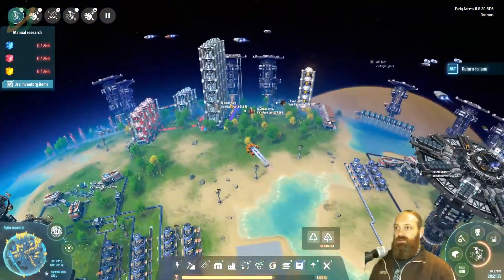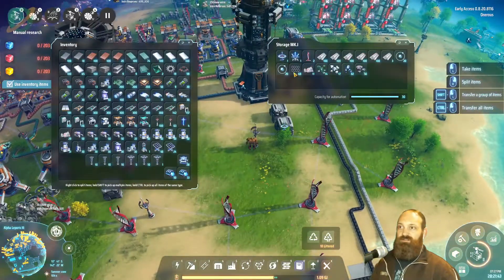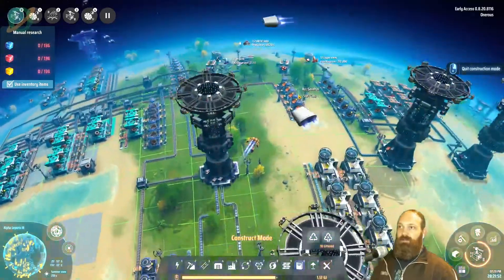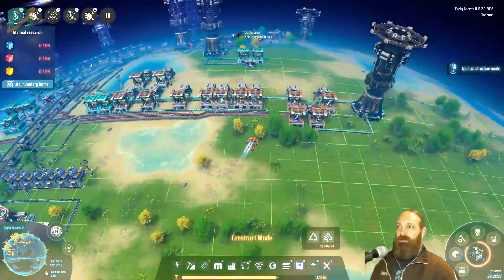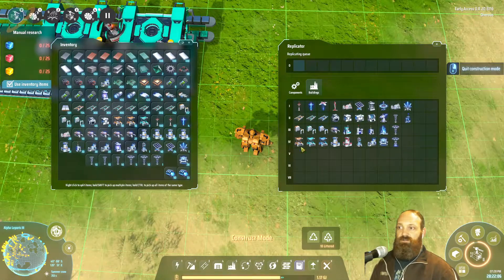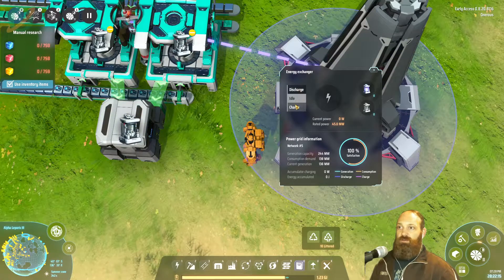As Power pointed out, we actually dropped off the energy exchanger in one of these chests back here — and there it is. Let's grab that and see if we can automate this charging process. Here are the accumulators — let's pop the energy exchanger down. It does have some belt inputs, it's connected to the network, and here we go: charge accumulators.